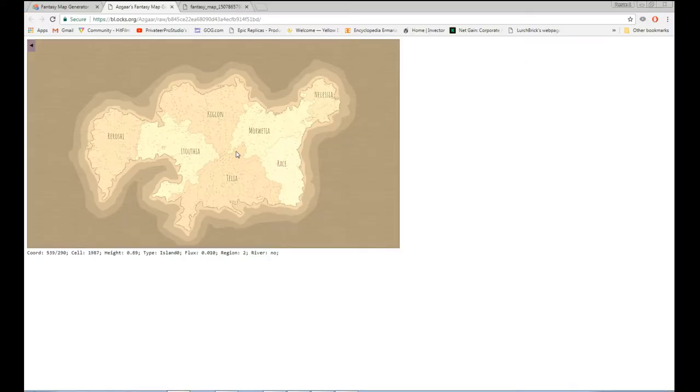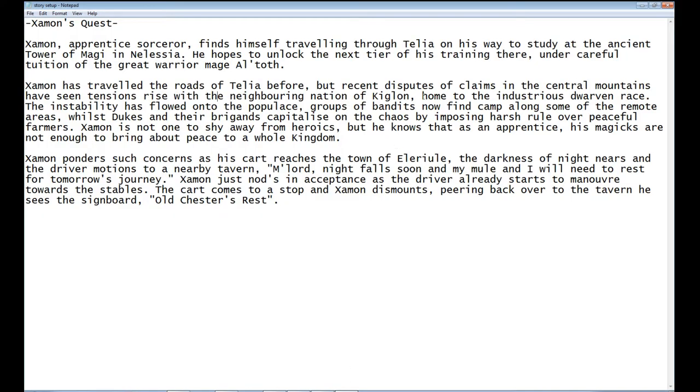Zamon has travelled the roads of Tellia before, which gives context that he's a sorcerer who's travelled around to get where he is. But I needed to add something that gave a reason for why he would stop in this area and start the quest. Looking at the map, there are mountain ranges between Kiglon and Tellia, and they join up on a border crossing the mountains. Recent disputes over claims in the central mountains have seen tensions rise with the neighbouring nation of Kiglon, home to the industrious Dwarven race. The idea is there are mines and some rare material in those mountain ranges that everyone wants a piece of — so the Dwarves are going through and having a bit of an issue with the Kingdom of Tellia.